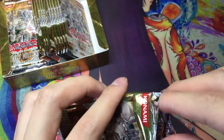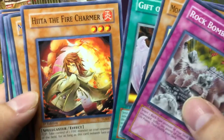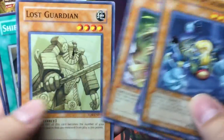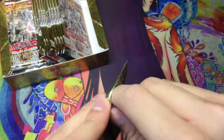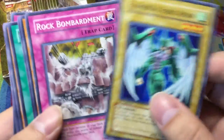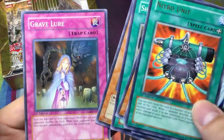I'll try to open these packs as carefully as possible because I like to keep them for later. Rock Bombardment — common. Only Interceptor Cannons, Gift of the Martyr. Fire Height out of the fire chamber — sorry about that, my dog. Millennium Scorpion, rare. Battery Man Double A. We got Avion — cool! The Death Wombat. It's Nitro Unit, rare. Lost Guardian, Gray Bellire.